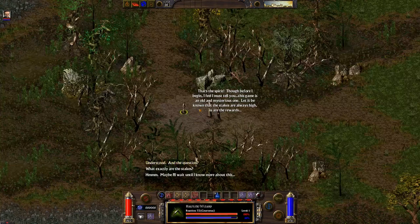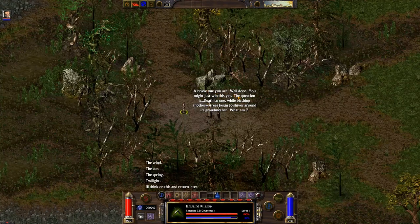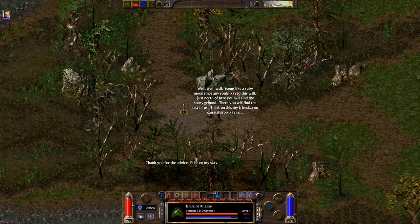If you're ready for the next question, you say yes. 'Let it be known that the stakes are always high, as are the rewards.' The question is: 'Death coming while birthing another, trees begin to shiver around its grandmother. What am I?' And this would be spring. Yes, it's correct. So you can continue on this path here and we'll go to the next guy. There are three in all.